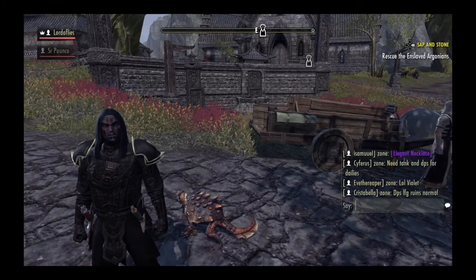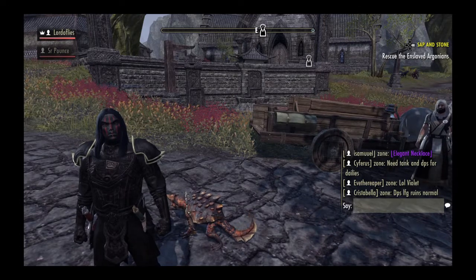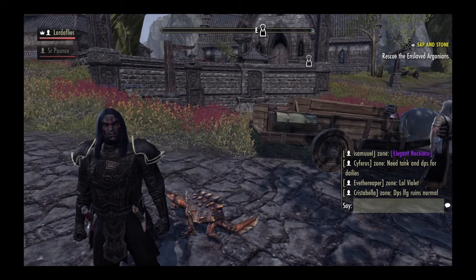If no one's chatting, that's going to happen. On PlayStation 4, you can press the touchpad and the options button at the same time, and then you can just type a quick message — say hi.